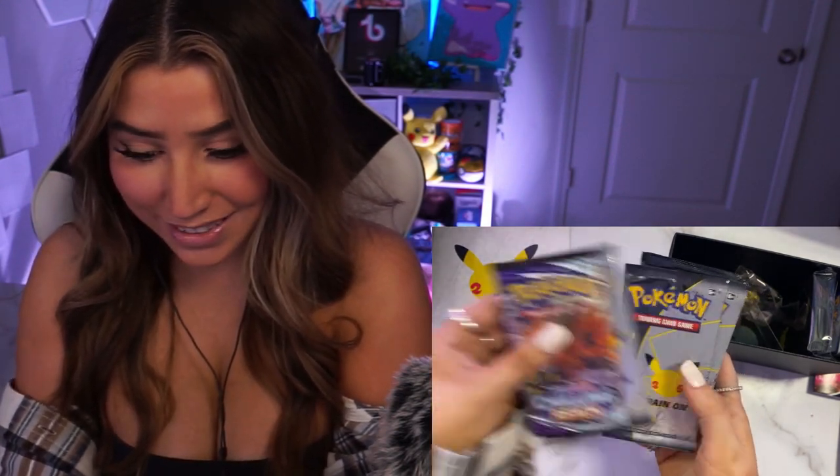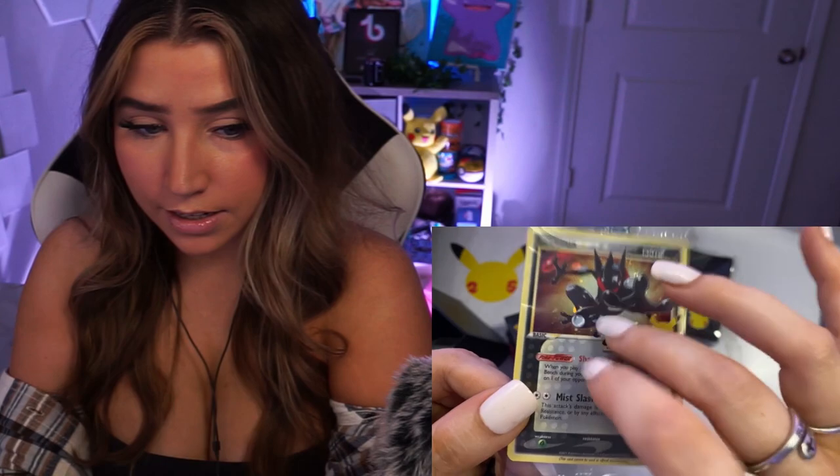We just unwrapped it. We have Chilling Rain, Chilling Rain, Fluid Voltage, Chilling Rain, Chilling Rain, and then we have 10 Celebrations Booster Packs. The ETB also comes with some sleeves, some extra energy cards, and some dice.